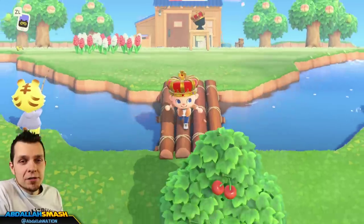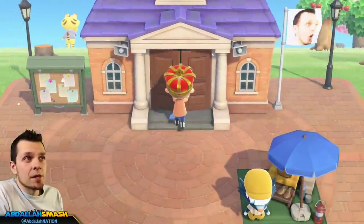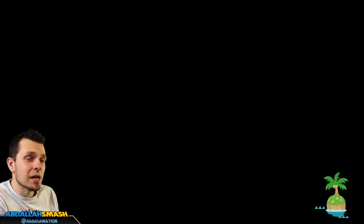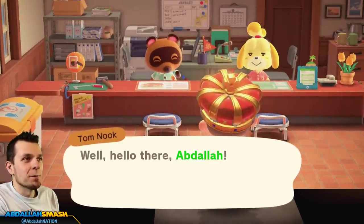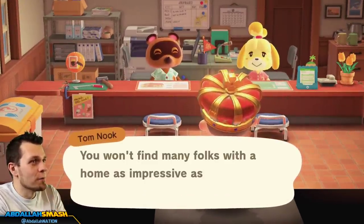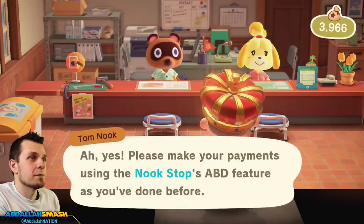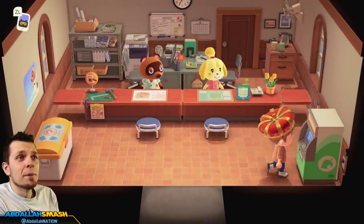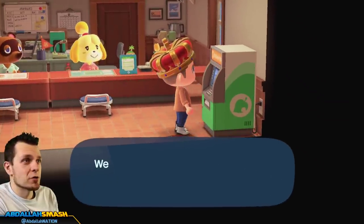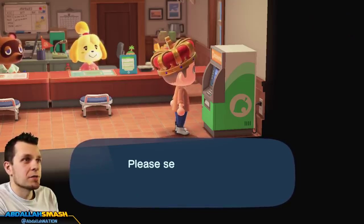Now that you guys have access to a basic shovel and watering can, if you're far enough in the game and have the town hall, head on over there and get the recipe inside the ABD for the better shovels and better tools. Head on over there and you're gonna be all set. This is where you get the extra tools from — once per day you get bonus miles, and so on. Jump inside here and go to redeem Nook Miles.